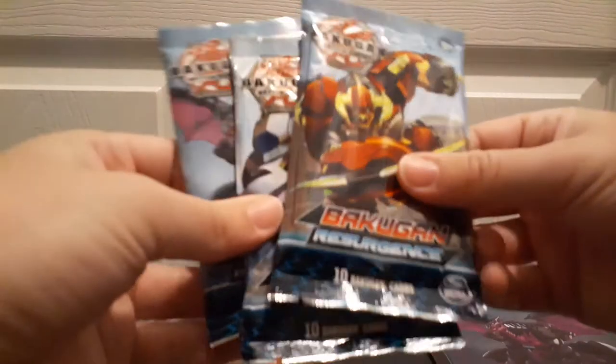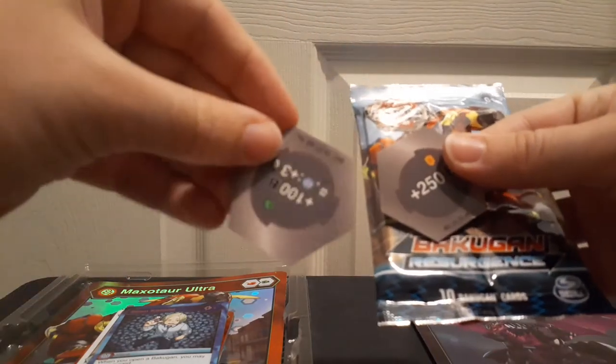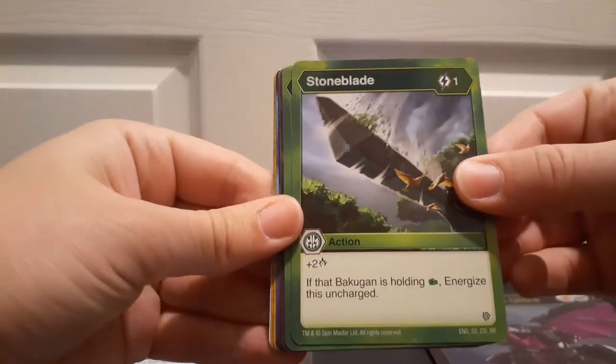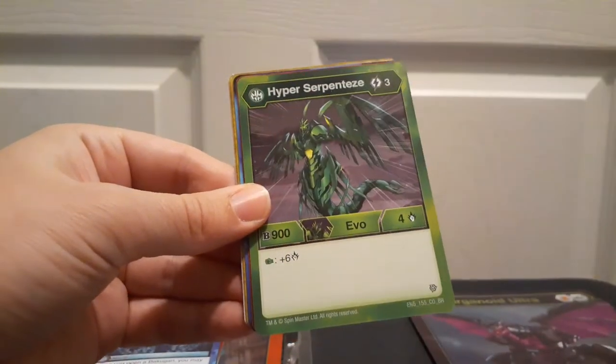We've got three more packs. This one feels slightly damaged, so I hope there's nothing good in it. When I got these I actually thought they were Battle Brawlers packs, so I thought they had the Dan Kuzo where you could cheese cards out with it. But then I realized that the Dan Kuzo in this set, you can get Double Strike with — which is still pretty darn good, and I'd really be happy to get that one.